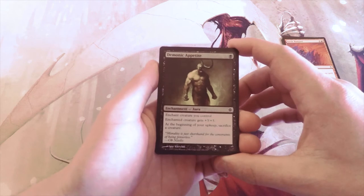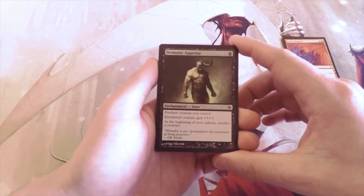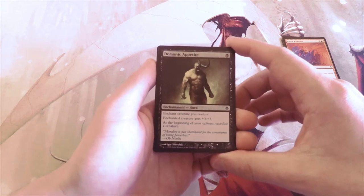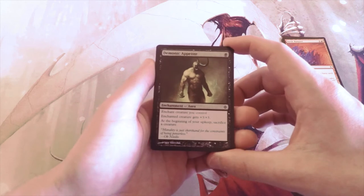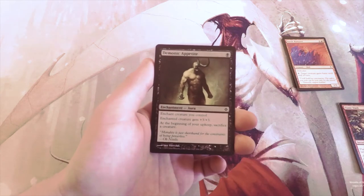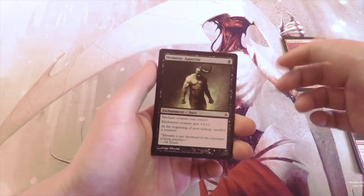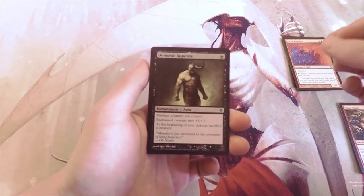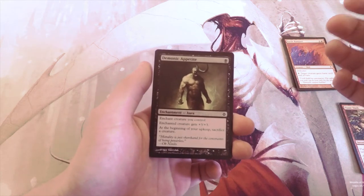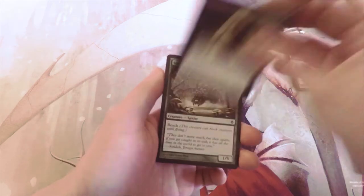Demonic Appetite is one black for an enchantment aura that gives the enchanted creature +3/+3, but at the beginning of your upkeep you have to sacrifice a creature. It's interesting in a token-based shell — this set has lots of Eldrazi Spawns to sacrifice — but at the end of the day it's just a buff, so it's not a first pick for me.